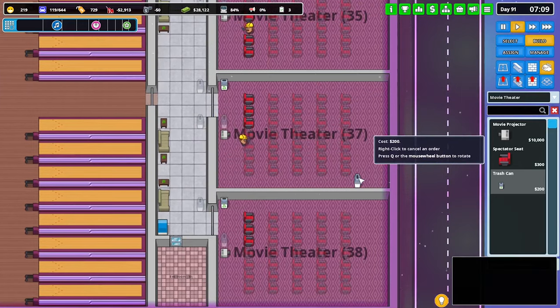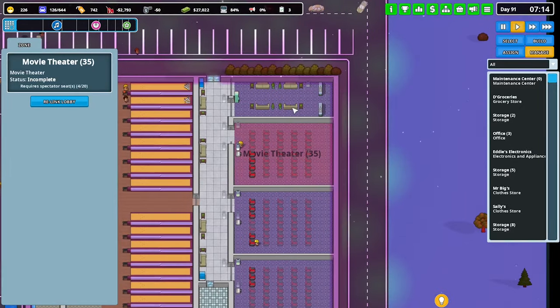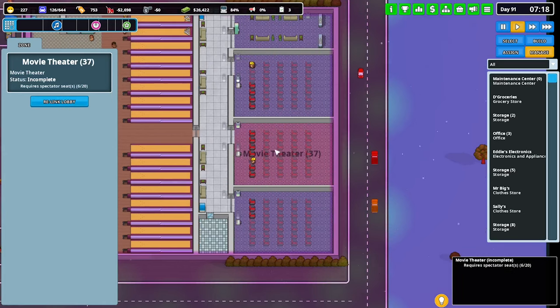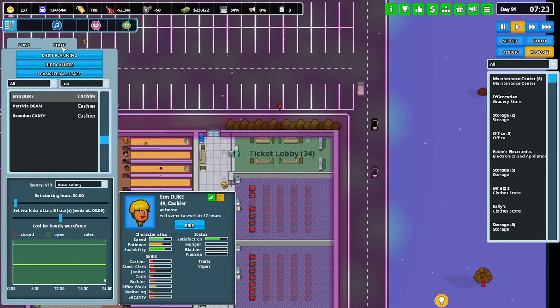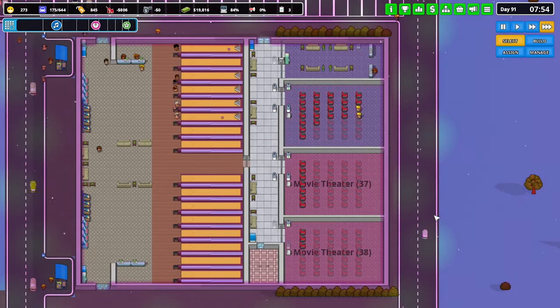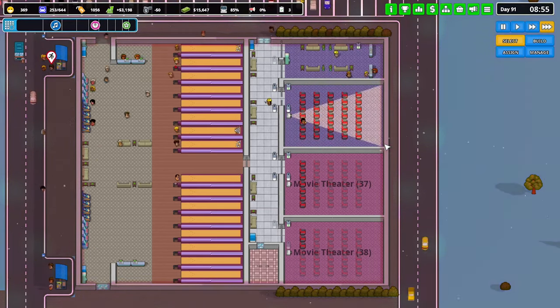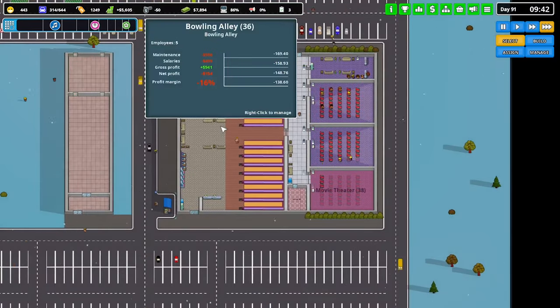Perfect, that should be good. Why is the ticket lobby link — oh, I did that already I thought. Now it's working. Alright, we've got staff for each. That should hopefully get moving. The most popular non-retail business is movie theater again. Builders haven't quite finished but the movies are already going. Did we make any money yesterday? No.